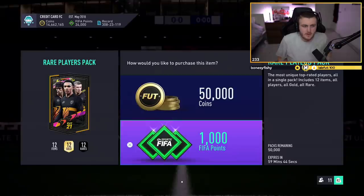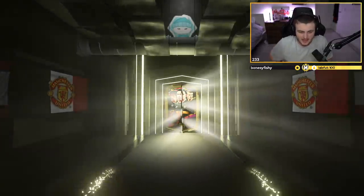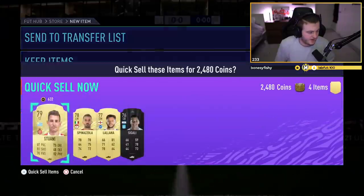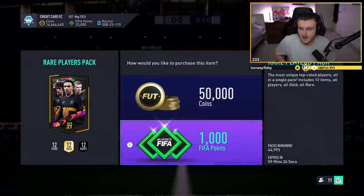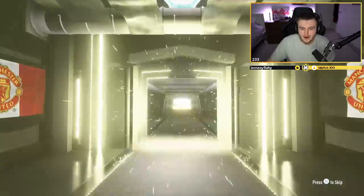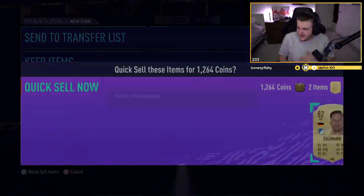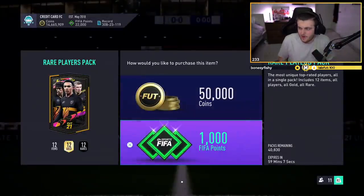Alright, 50,000 premium rare players packs. These menus don't feel good on PS5 right now, they feel a little laggy. Come on, let's get a headliners EA, please. I'm waiting for EA to tweet out the headliners squad. EA just tweeted out the headliners team — Bruno Fernandez got one, which means he's not in Team of the Year sadly, but Bruno did get a headliner. So did Fabinho at center back.